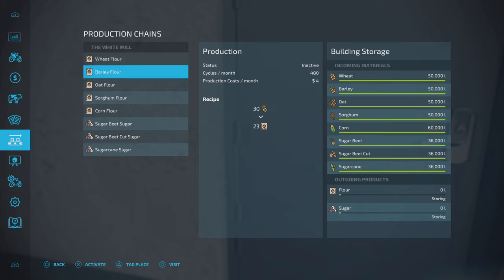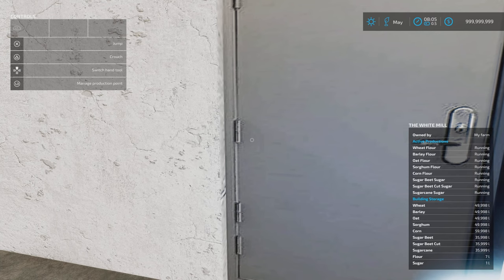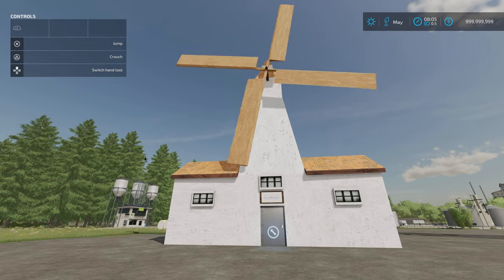Recipes seem fairly standard — it will just give you flour out. You don't get corn flour or anything like that. Sugar beet, sugar beet cut, and sugar cane give you sugar coming out too. Fairly straightforward. Once operational, the windmill starts to turn. That is the White Mill by Death's Pledge.